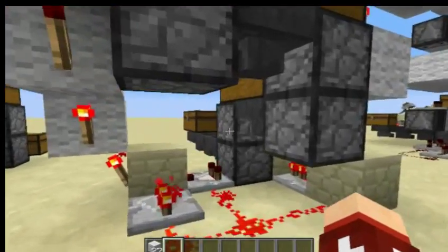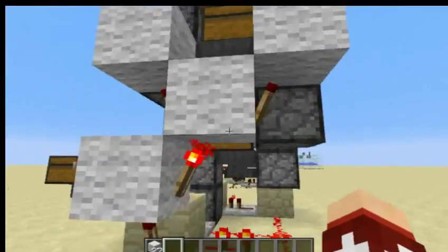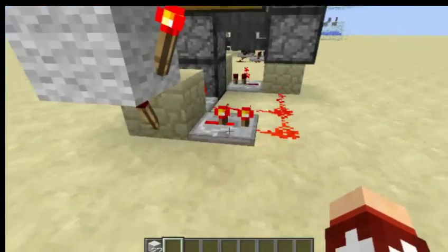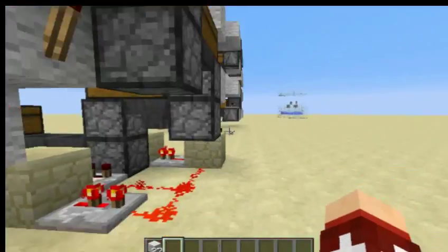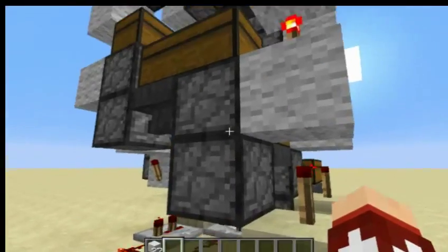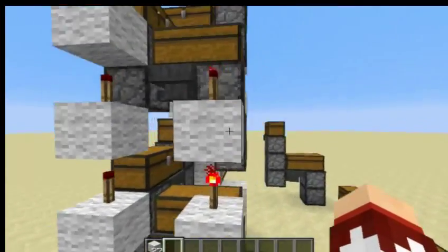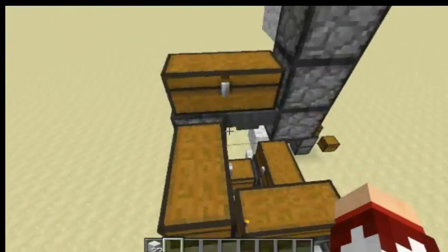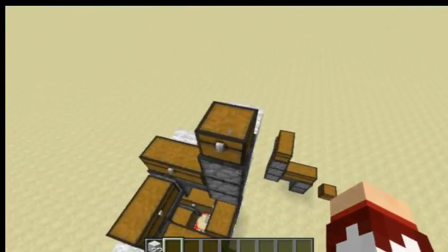And then I have these redstone torch towers that bring the redstone signal up to the sky, powering the droppers from each corner. So yeah, this is quite simple.